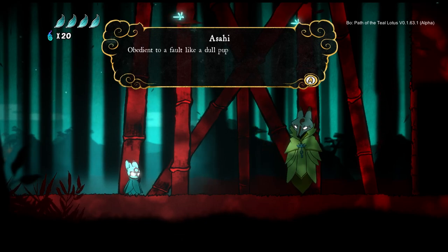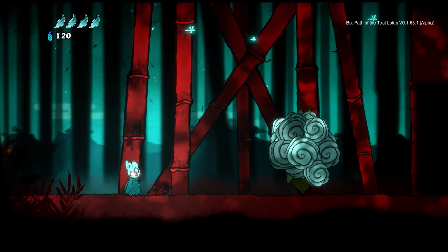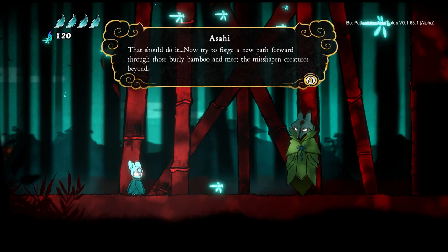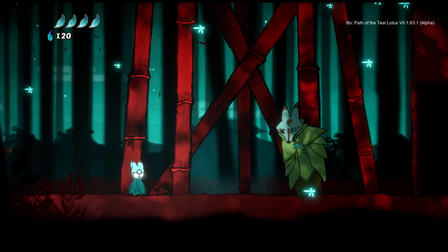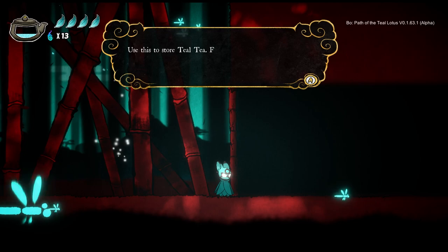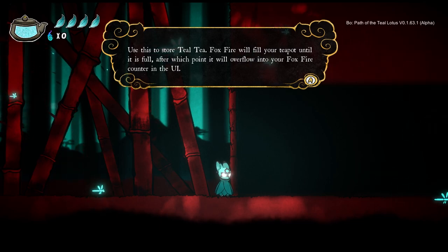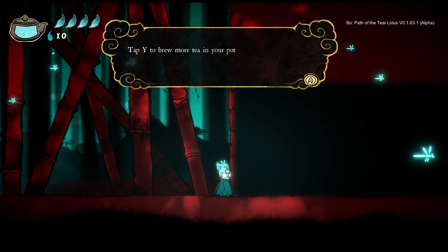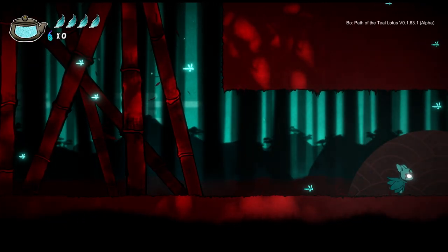The NPC reacts: "Ah, you've completed my request. Obedient to a fault, like a dull puppy. Perhaps you could be of some use to me in the future. Hand me those bamboo bundles." We then receive an old tea kettle — use this to store teal tea; fox fire will fill your teapot, and left trigger lets you drink the tea. So that's how you heal!